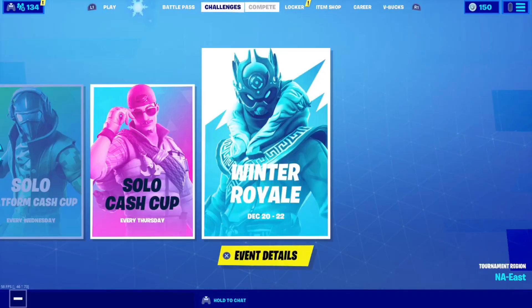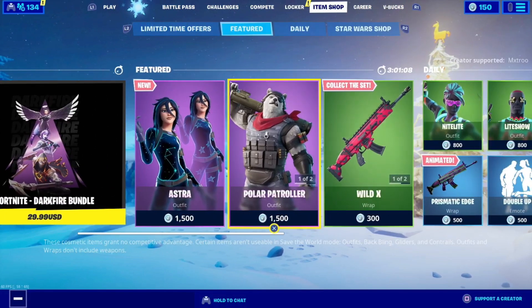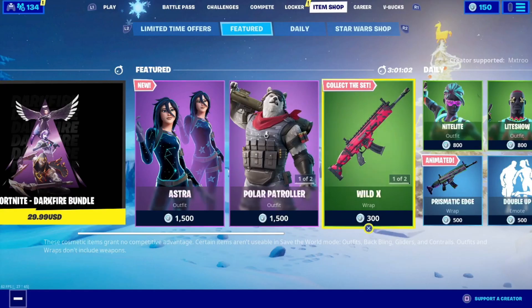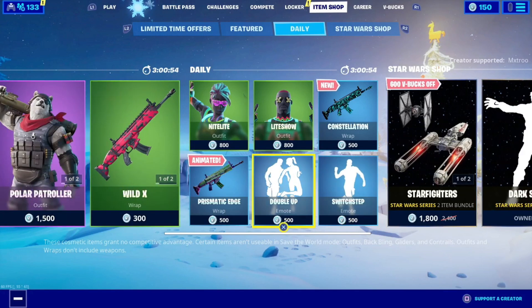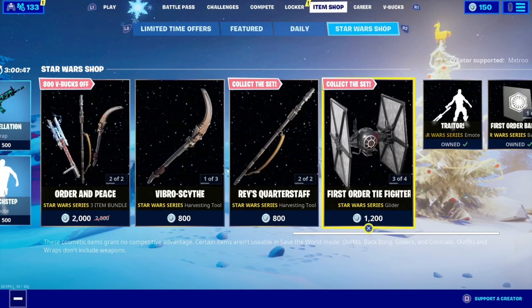But first things first, let me know what y'all want in the item shop so I can give one lucky person a free skin. We have the Asher skin — I'd love to gift that to somebody. We have Polar Patroller, Big Polar Bear, the Riley skin, Nightlight, Lightshow, and we still have the Star Wars skin. So let me know what y'all want in the item shop.